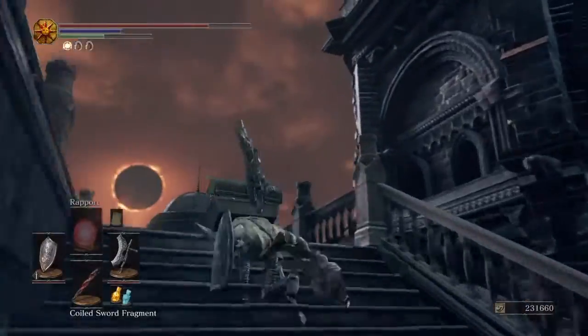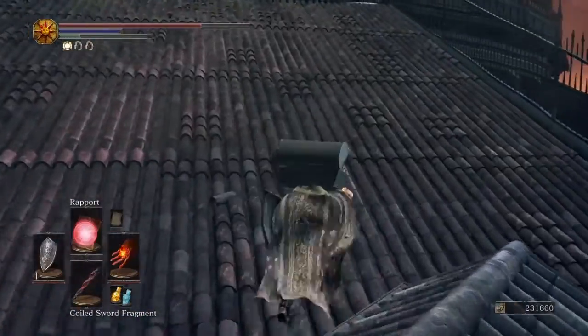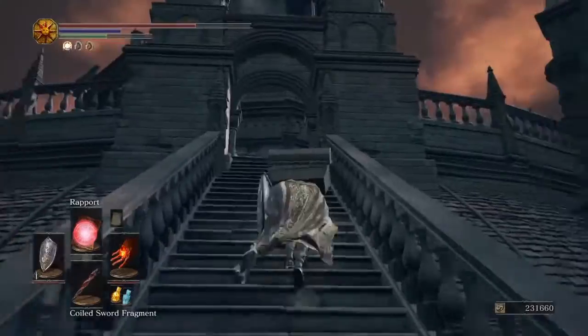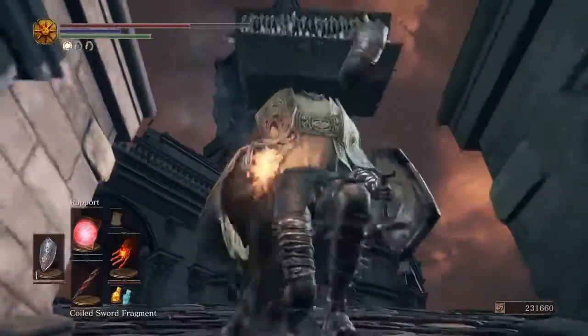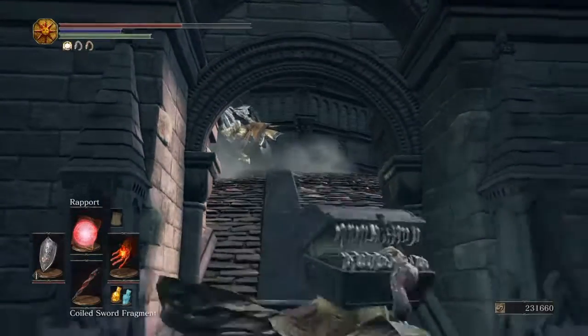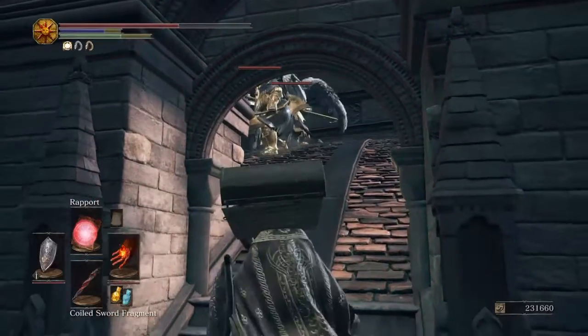Head up these stairs and keep going — follow along. Have your Rapport spell ready. Pop your head up to get those guys to jump down, then cast your spell.